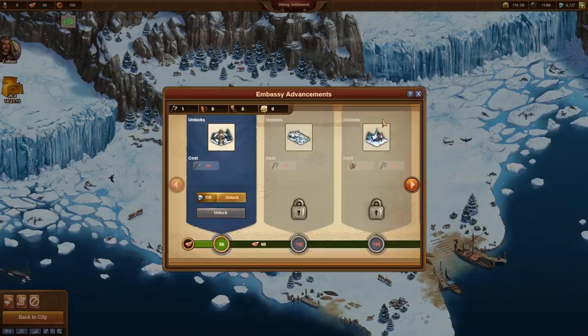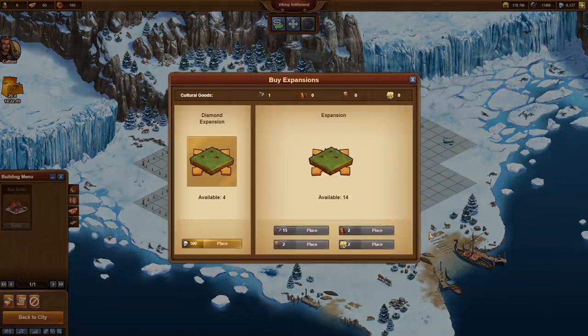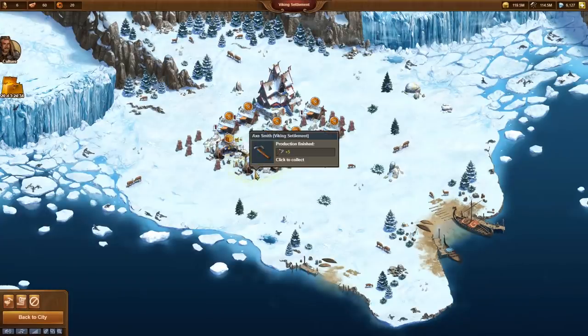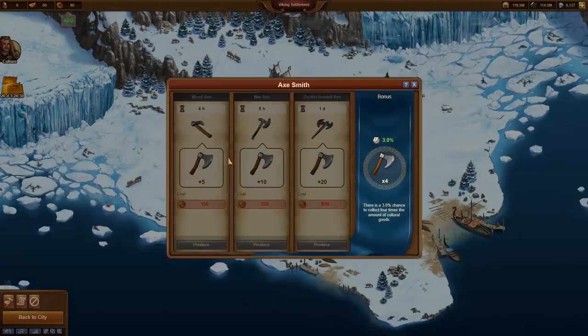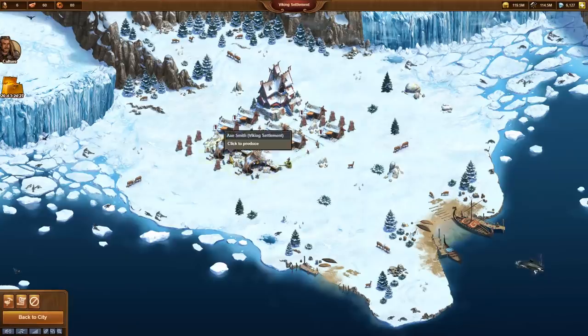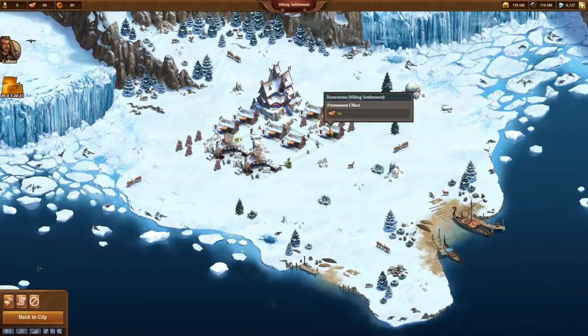Let us recall our current quest: build two shrines. This type of building has to be enabled in the Embassy, which requires axes. It is always important to concentrate on the goal, but I give priority to something else first – I will buy another expansion for 15 axes. Since both Axsmiths have now delivered axes, it becomes obvious why it was such a big mistake to build a second Axsmith.